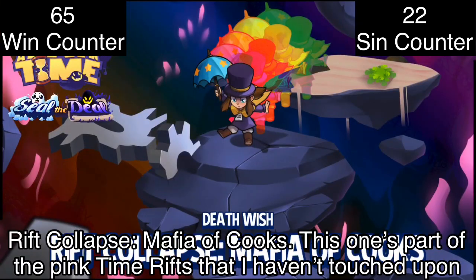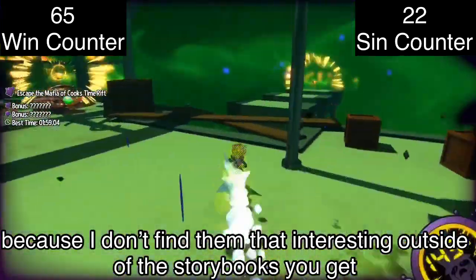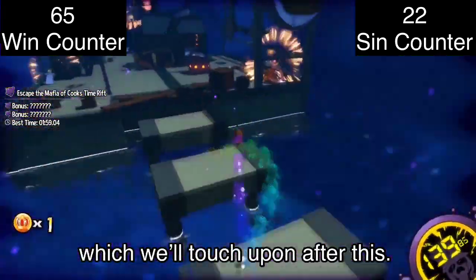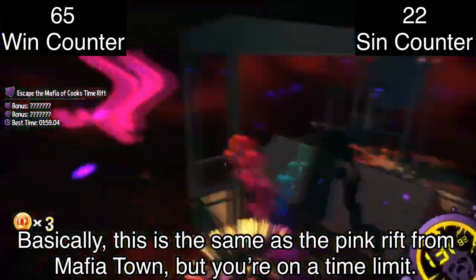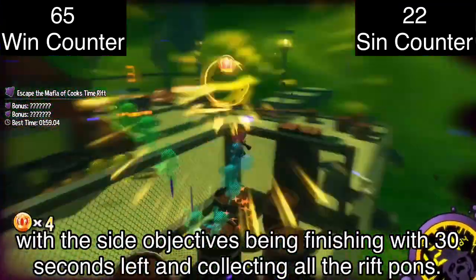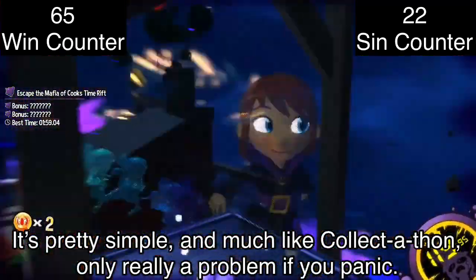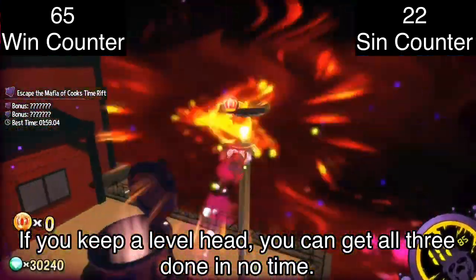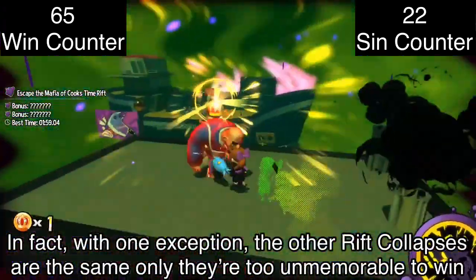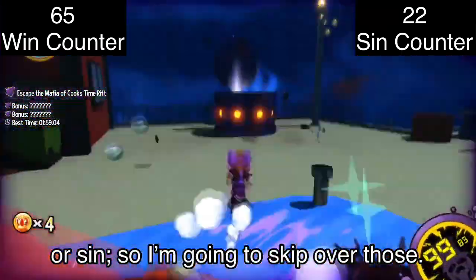Rift Collapse: Mafia of Cooks is part of the pink time rift challenges. Basically it's the same as the pink rift for Mafia Town but on a time loop, with side objectives being finishing with 30 seconds left and collecting all the rift pawns. It's pretty simple and much like Collectathon, only really a problem if you panic. If you keep a level head, you can get all three done in no time. The other rift collapses are similar — too unmemorable to win or sin — so I'm going to skip over those.